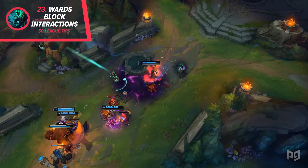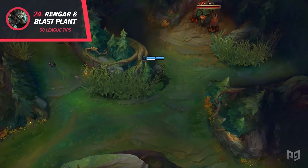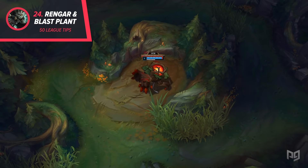24. Rengar can use the blast plant on the bot side of the map to start charging his ferocity early. To do this, hit the plant with your Q at around 1 minute and 24 seconds. This will give you a faster clear and help you keep nice and healthy.